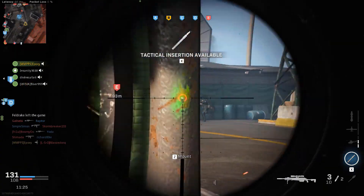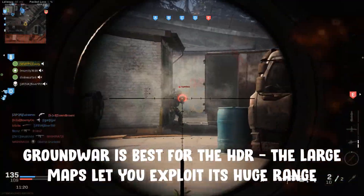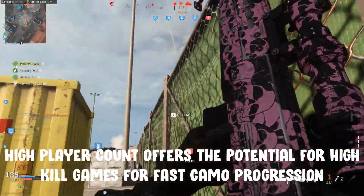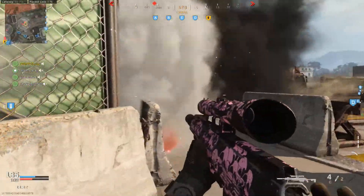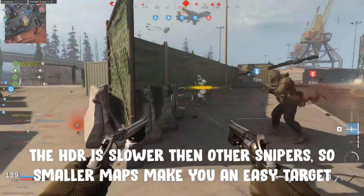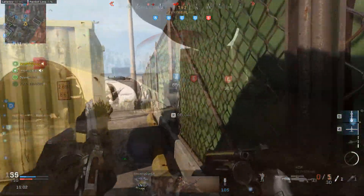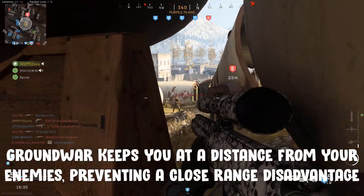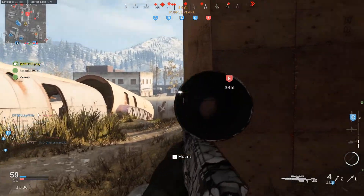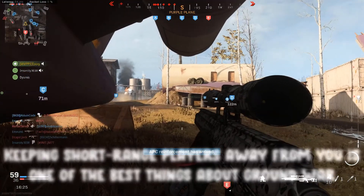As you may have guessed from this class build, this gun is at its best in Ground War. The huge maps here will really let you get the most out of the HDR's incredible range, while the increased number of players will offer the potential for the high kills you need to progress camos quickly. The HDR is more cumbersome and slow-moving than the other snipers, so playing on smaller maps puts you at a real disadvantage. Ground War reduces the likelihood of this happening, as there's much more space and cover for you to utilise. It increases your long-range advantage, whilst decreasing the likelihood you'll be constantly pushed by aggressive SMG and assault rifle players.